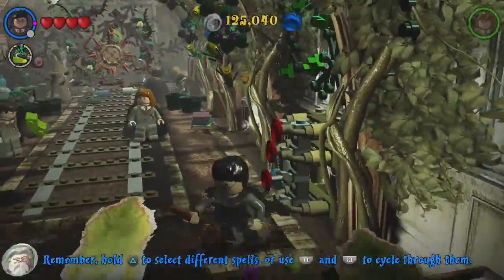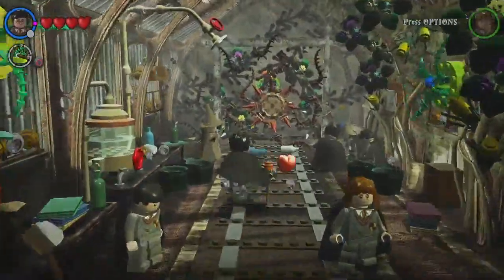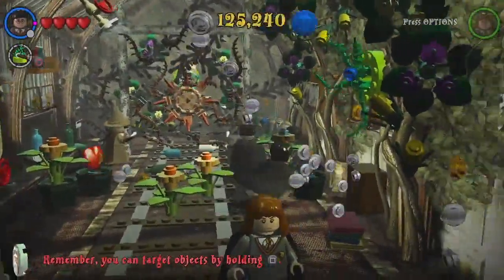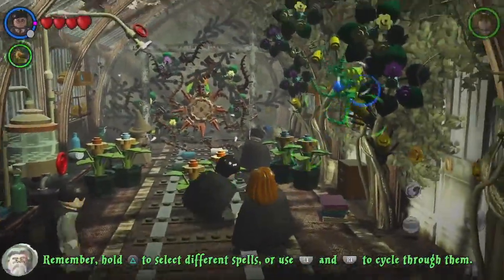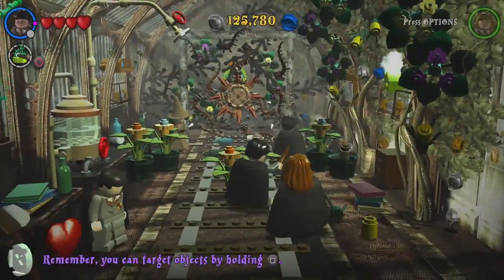The problem with aiming, as you have just noticed, is you can aim at multiple targets at the same time and you can hit Professor Sprout, which is not a good idea as she can freeze you for a few seconds. It is sometimes unavoidable. So aim at the Devil's Snares that are dotted around the Herbology classroom.